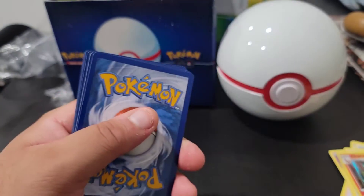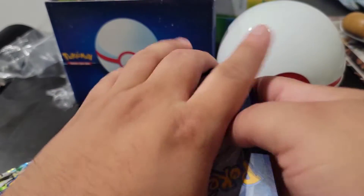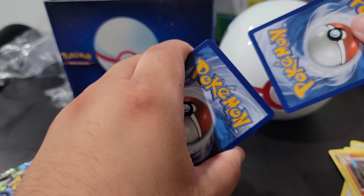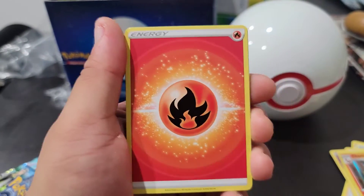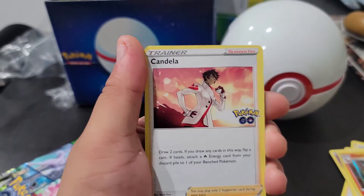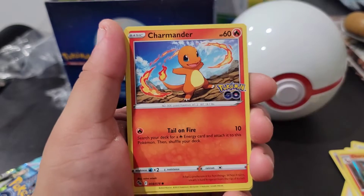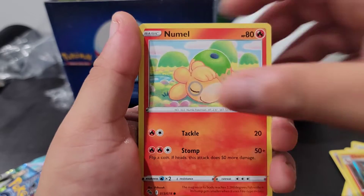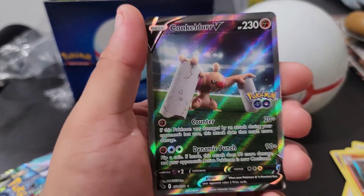Another code card for you guys — hopefully you guys have better luck than me. Pack seven: Fire, Candela, Slowbro, Pupitar, Charmander, Aipom, Bulbasaur, Nidoran, Raticate — a reverse holo Ivysaur and...